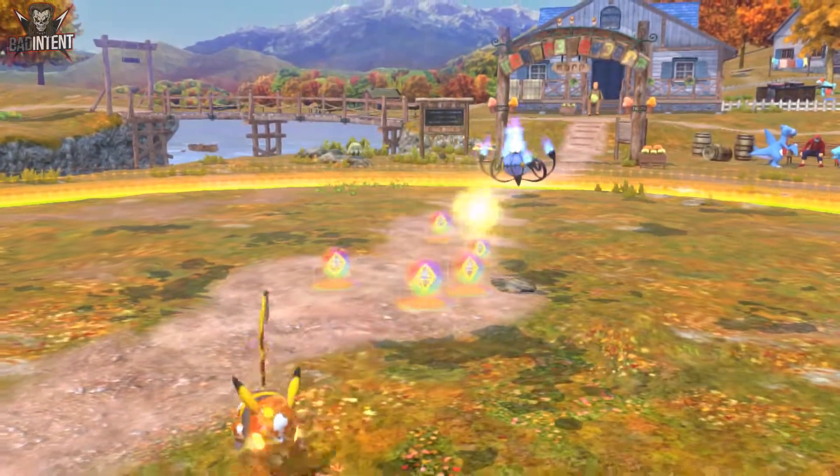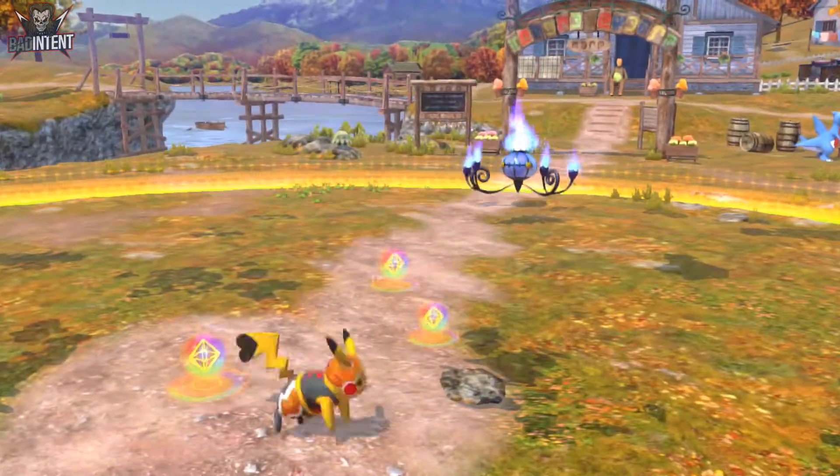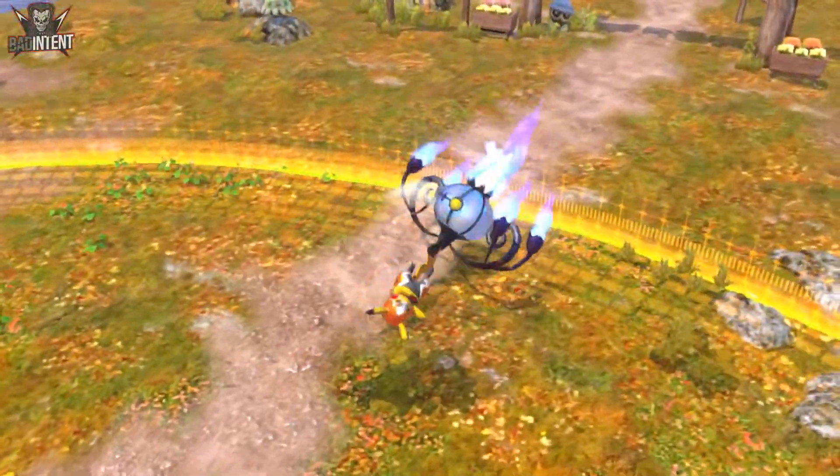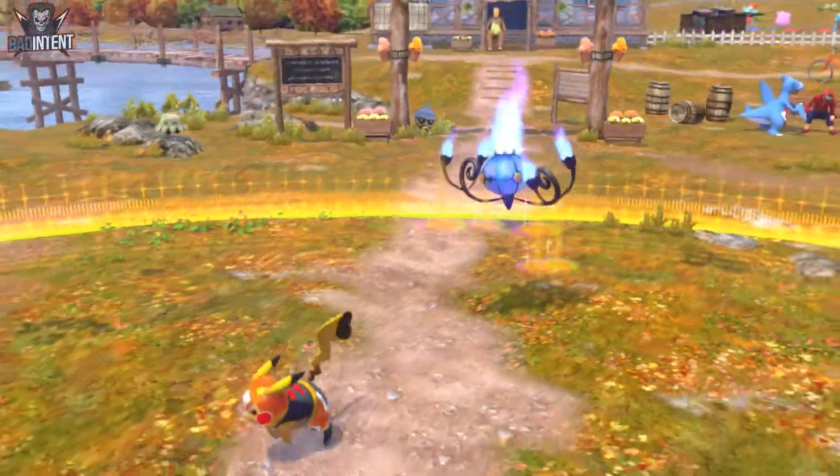In field phase, Pikachu Libre can zone out with Back Y, Discharge, and Neutral Y. When it's rushing down, it likes to use Forward Y, Homing Attack, and Discharge again, since it can shift instantly and lunges forward.